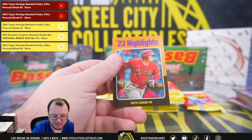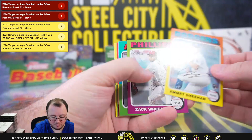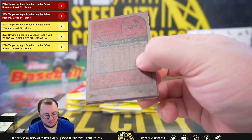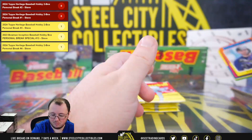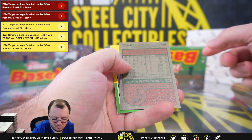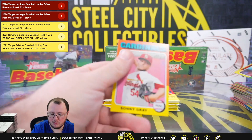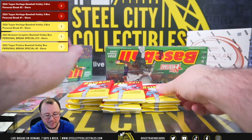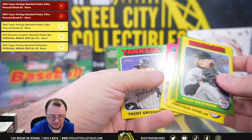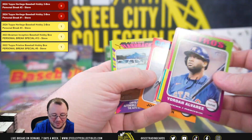Got an Otani Highlights SP. Sonny Gray. And that one has a different number there on the back — I'll have to look up the variation codes. There's also a plethora of short prints on the checklist. We'll have to see what those are as well. Could just simply be those in-set short prints.